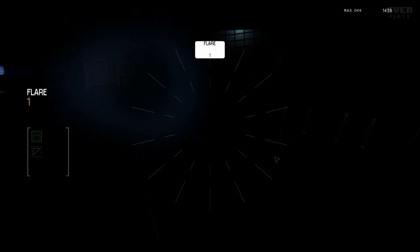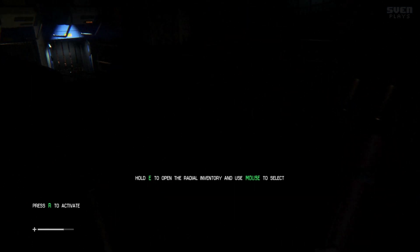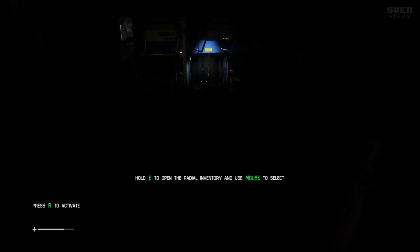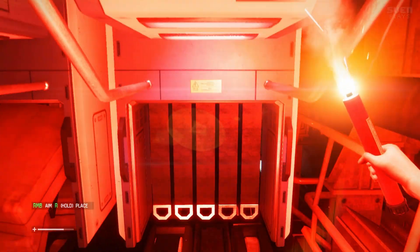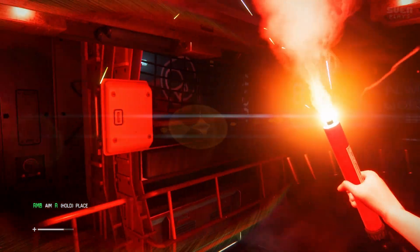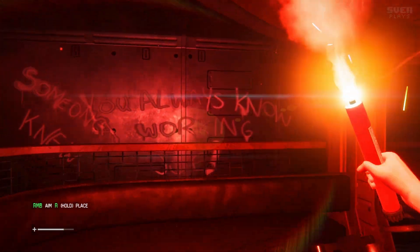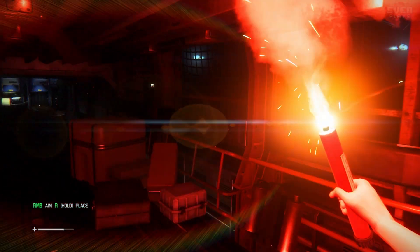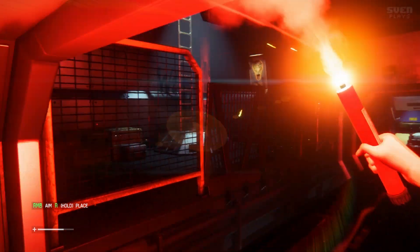Open radio inventory and use master select to activate. That's a weird key. Red, shiny flare — you always know what you're working with. I wonder how long this flare lasts for exactly.